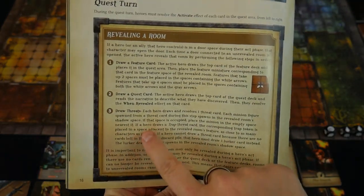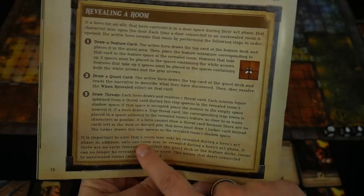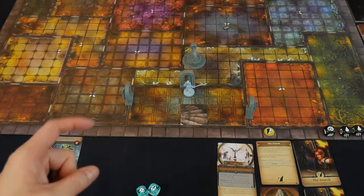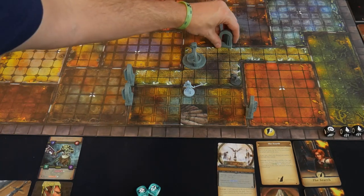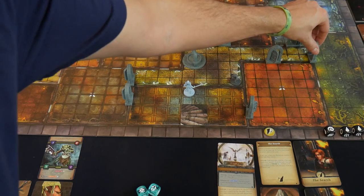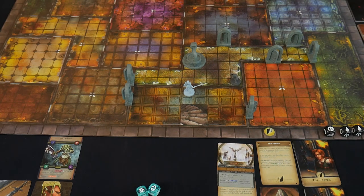If you can't draw a threat card because none are left, you draw a lurker card instead — generally not a good thing. Also, you can only reveal one room per hero activation. If Marine could reach another door this turn, we'd still have to wait until next turn. After revealing the room, we place new door miniatures wherever there's an unrevealed room beyond to track which rooms have been opened.